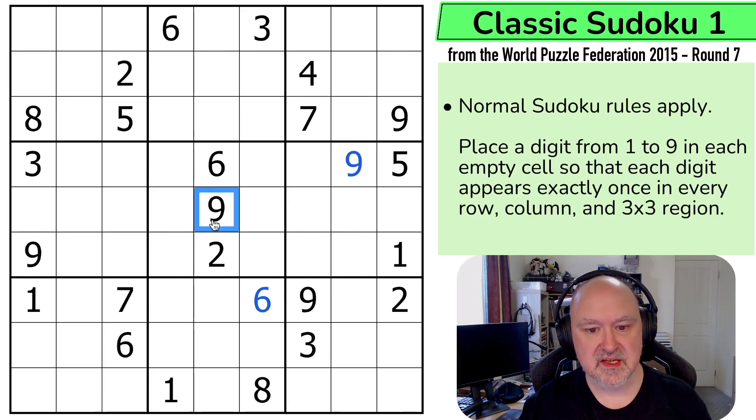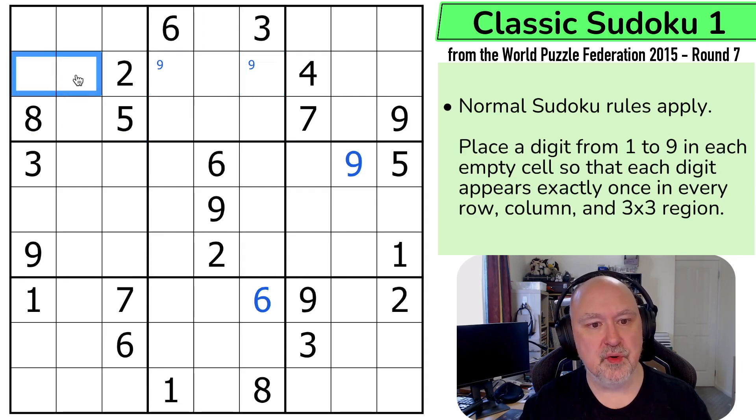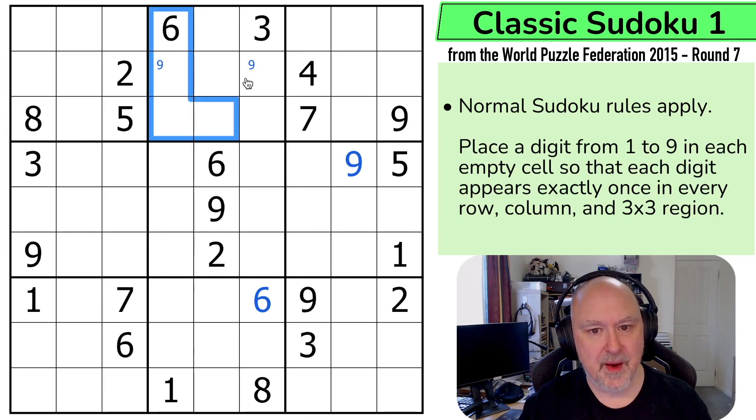I can actually do something else here. This nine is looking up saying I can't put nine in any of those. This nine says I can't put nine in any of those, so nine is in one of those two. Nine can't go into any of those — and if I put nine into either of those pencil-marked cells, I couldn't actually put nine into this box. So nine can't be here. This is what's called pointing digits, because these two digits are lined up, meaning I can't put nine into any of those cells without breaking this box.